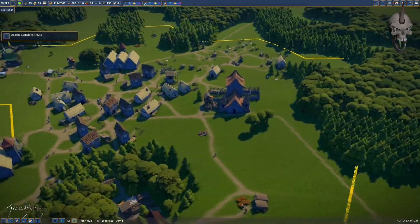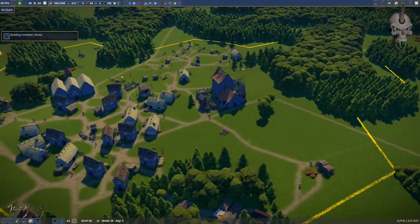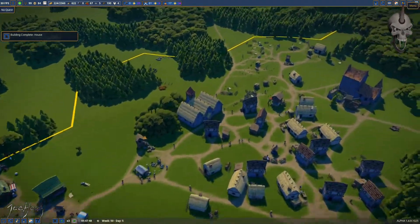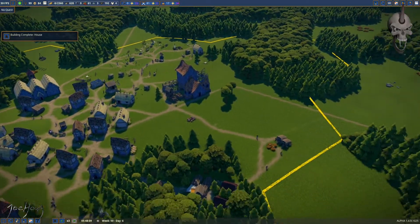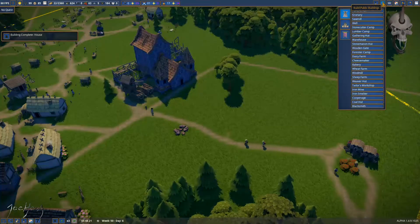Hello everyone, I'm JoeHova, welcome back to Foundation. In the last episode we started our clothing line and expanded the village — that's still happening, our church is growing. Now I think it's time to start working on tools. We're still hurting on population a little bit, but that doesn't stop us from actually building things.